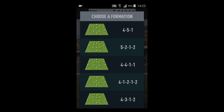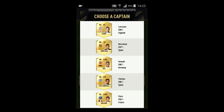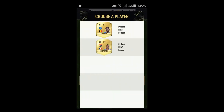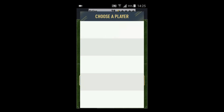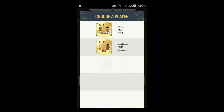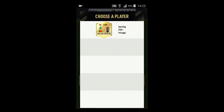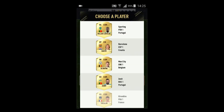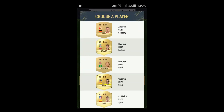We're going to use the 4-3-1-2 with two strikers. We're going to take Mesut Ozil. Let's try a BPL team — we get Romero, Lukaku as second striker. Do we get a BPL? Yes, we get Lucas Perez. On to the midfield, we get Kevin De Bruyne — nice, nice, nice! Next center midfielder is going to be Adam Lallana.